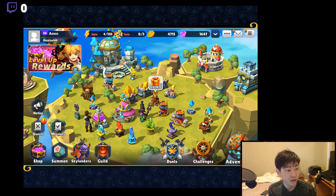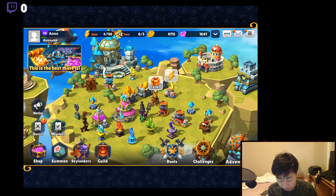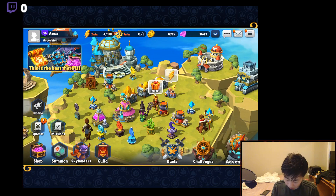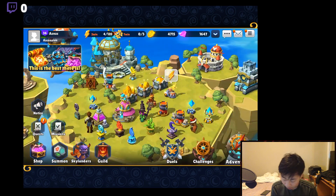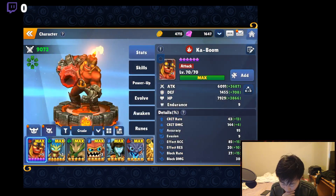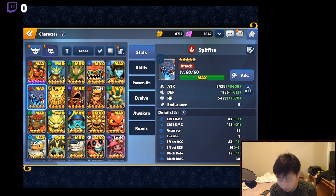Hello everyone, this is your boy AZNZC. Today I'm going to go over some of the progress I made. Currently level 37, rank 16 in arena. I got Spitfire the other day from the compensation scroll — got 5 pieces, so finally was able to get this OP unit.